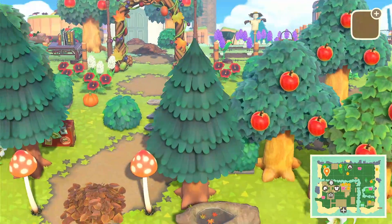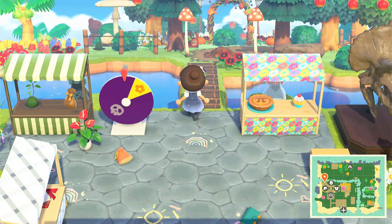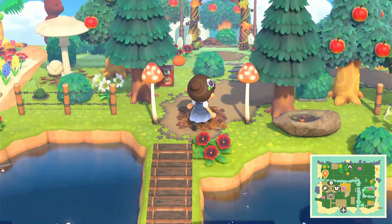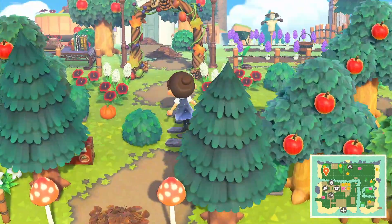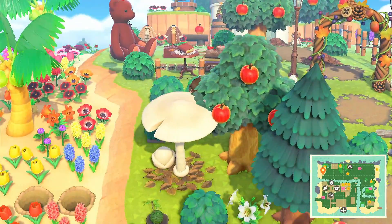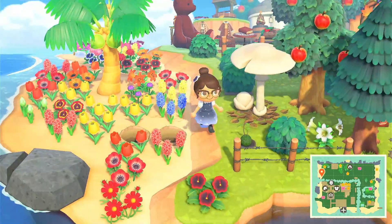Now that I've taken off my helmet, we can go ahead and start the tour. Here you come from the bridge from the city core area, then you can come up here to maybe Marshall's house if you want to go visit, or you can come down here to the beach too. Obviously this beach isn't gonna stay full of flowers — just for now.